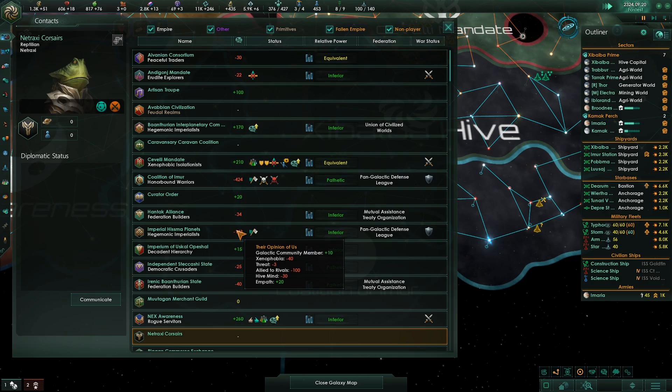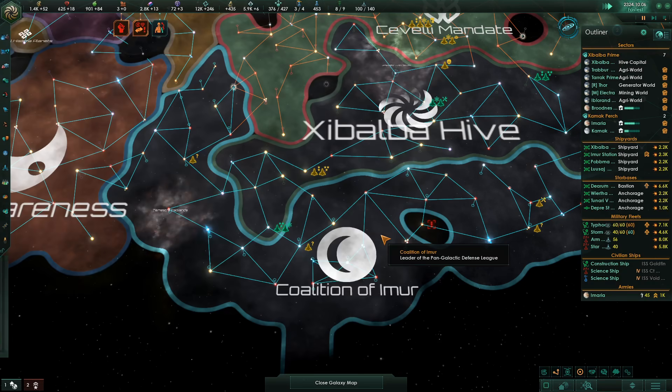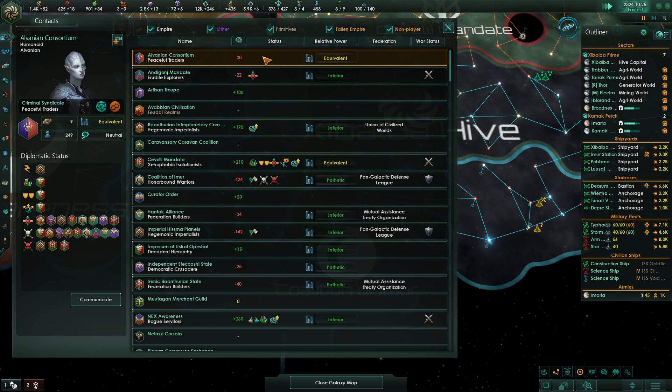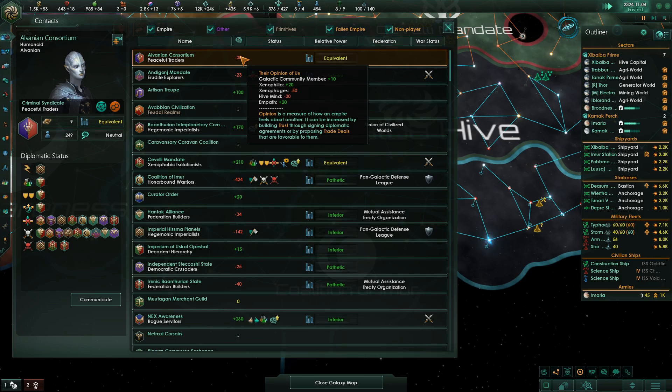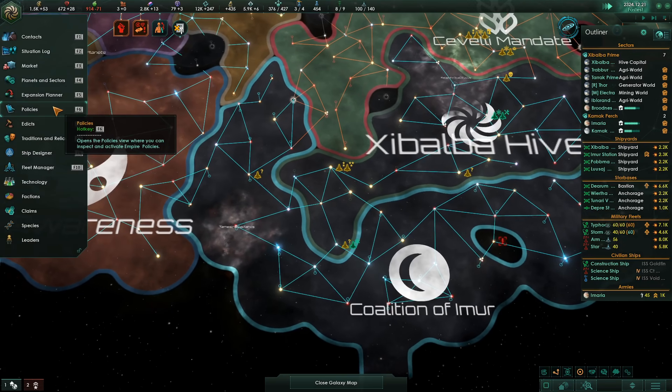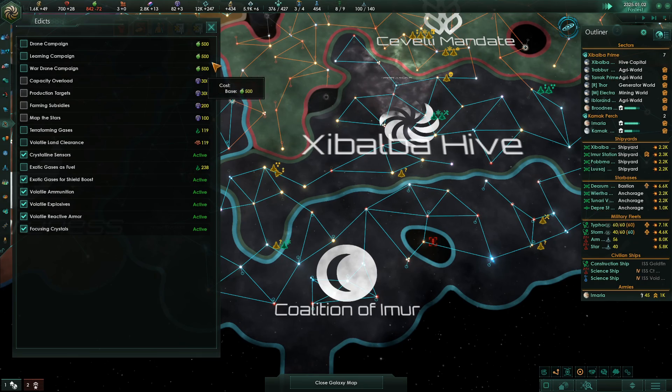Coalition of Ember doesn't like us, but the other guys we're working on — they don't hate us as much. Peaceful traders. Alvanen Incorporate, Enophages. Lactic community member, hive mind minus there — I don't like other hive minds. Farming subsidies came off.